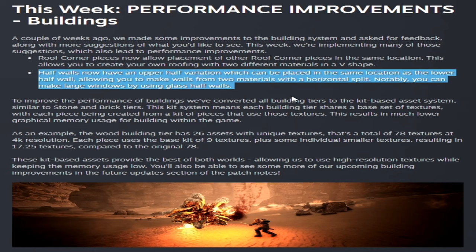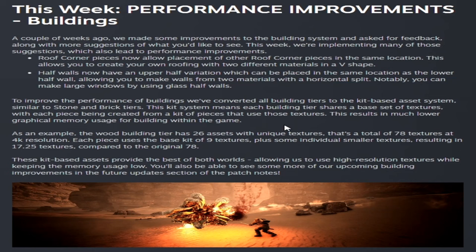Notably, this means you can make two large windows by using glass half walls. They also made building pieces kit-based, meaning they will use less graphical memory. This new feature will cut texture memory usage to less than half, making the game faster and allowing high resolution textures while keeping memory usage low.